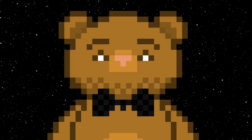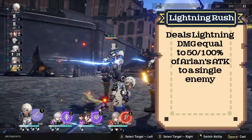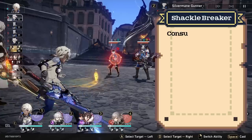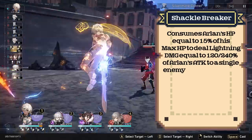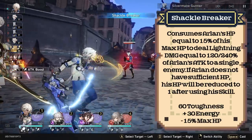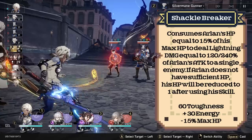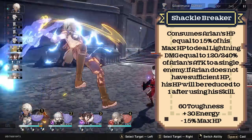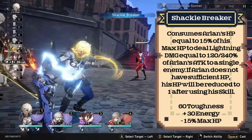Lightning Rush is his basic attack — he deals a standard amount of lightning damage to a single enemy, deals 30 toughness damage, regenerates 20 energy, and regenerates a skill point for the team. His skill is Shackle Breaker: Arlan consumes 15% of his max HP to deal a large amount of lightning damage to a single enemy. If he is below 15% max HP, his health will be reduced to 1 but not kill him. What's really cool is that Arlan consumes HP and not a skill point, meaning he is skill point neutral at all times and skill point positive if he uses basic attacks. At the cost of HP he can deal large damage without sacrificing the team's skill points. This skill deals 60 toughness damage and regenerates 30 energy.